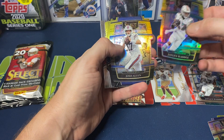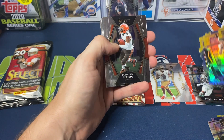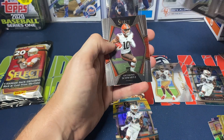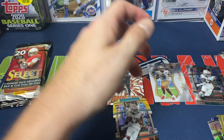Jalen Waddell — not bad. Josh Allen, Aaron Rogers, and Jacob Harris for our other die cuts. Demetria Felpton, Rashad Bateman, Tyrell Williams, Anthony Swartz, and Ingram to finish off the pack.